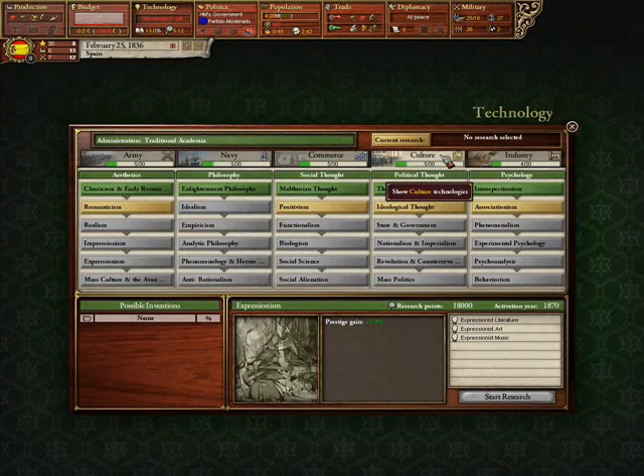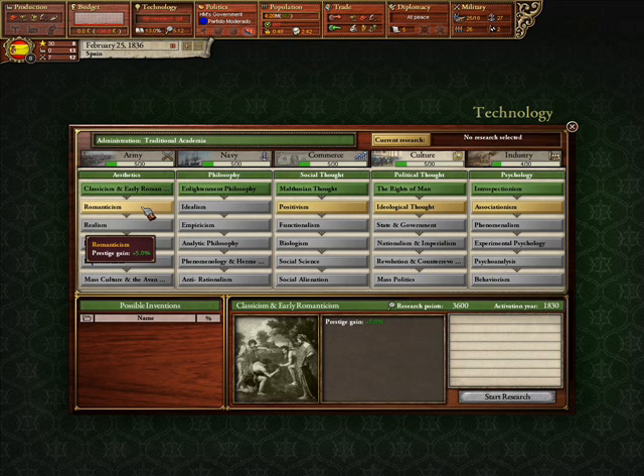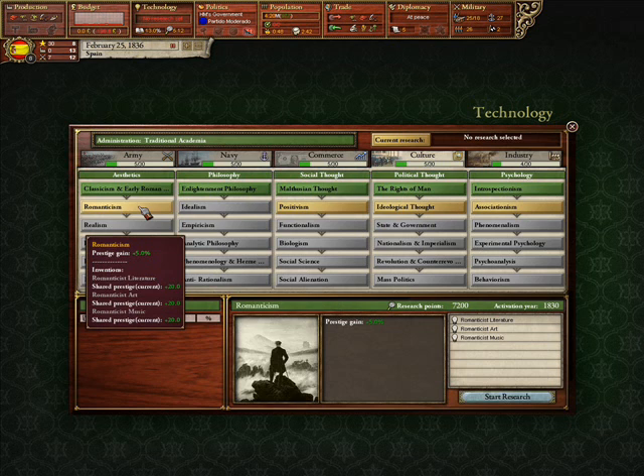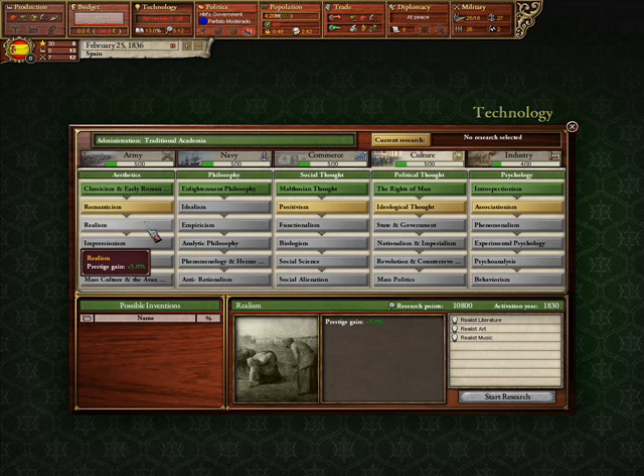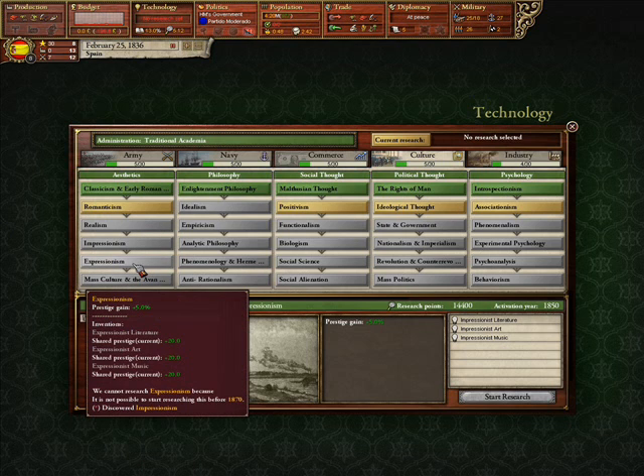The culture tab is basically all about being a great power. All these technologies, except one specific one which has its own title, have little benefits, and most of these are indeed renaissance texts. First, you've got aesthetics, which are priority three — prestige gain is always good. A lot of these are actually used for decisions, specifically in the USA and South Africa.